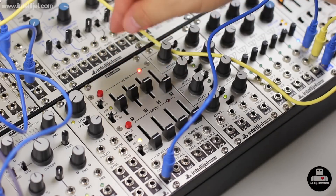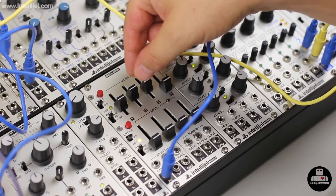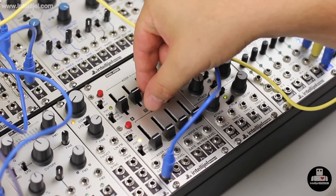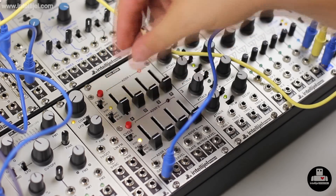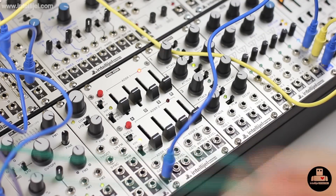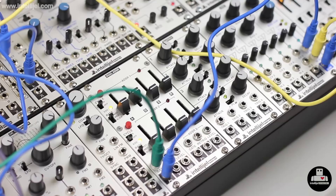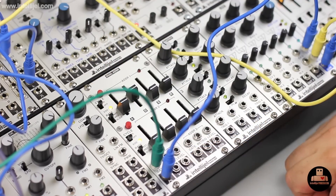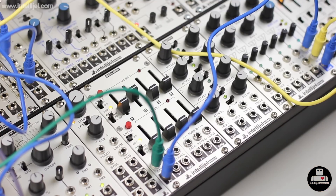They're going to re-trigger based on decay relative to the sustain. What's cool is that with nothing patched into the gate input, cycling runs freely. But as soon as I patch something into the gate, it breaks the normal — that stops the cycling unless the gate is high. To my left I have a keyboard providing the gate signal, so whenever I press a key, you'll hear cycling occurring.